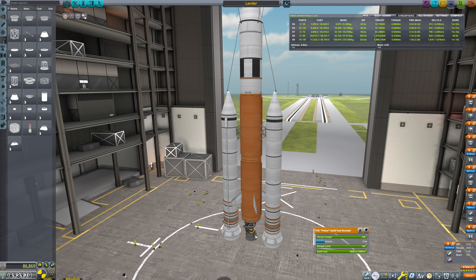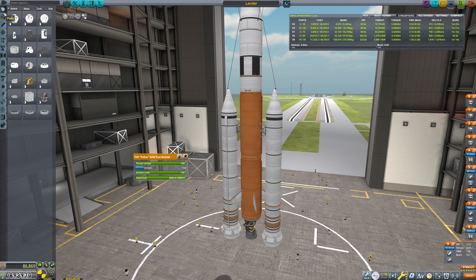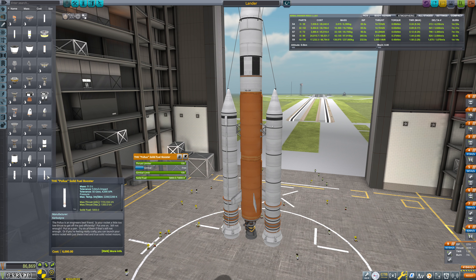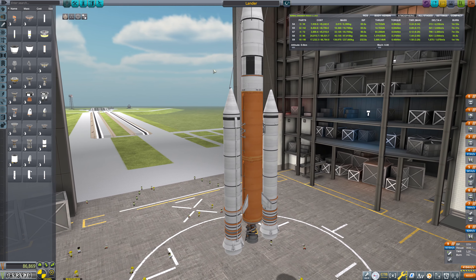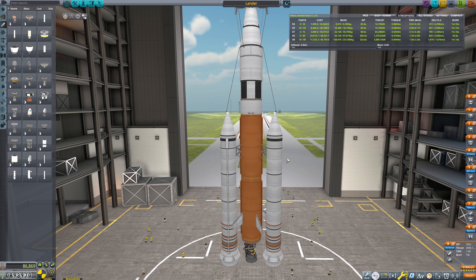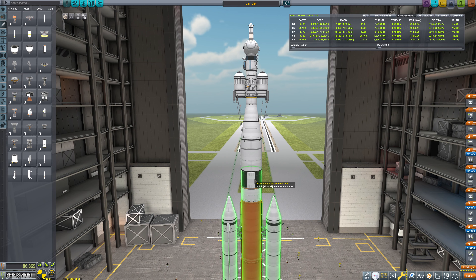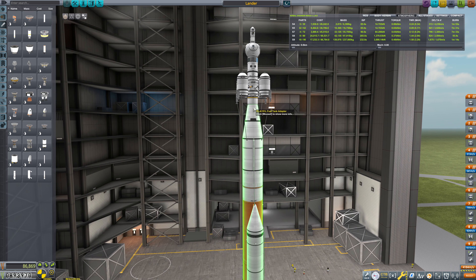This thrust-to-weight — we can't up the thrust limiter here at all. We could upsize the SRBs, I think. There's a bigger SRB than Pollux's — Pollux's, Thoroughbreds... No, I think we're fine. If we had to, we could liquid-fuel the side boosters and definitely get more thrust-to-weight that way. Honestly, I think this is okay. 1.58 should be plenty thrust-to-weight. This extension of this stage here is going to mean that we have a lot more delta V.